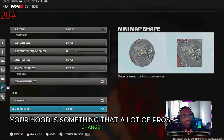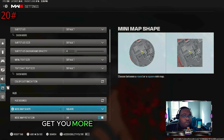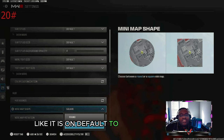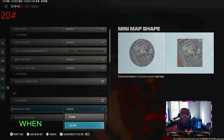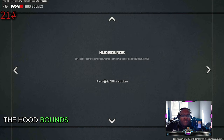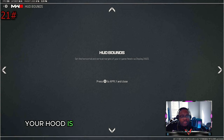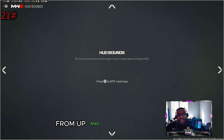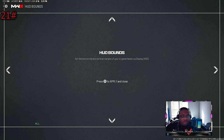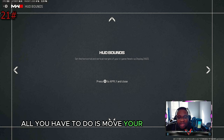Your HUD is something a lot of pros change that most players don't know about. Change your minimap shape from round to square — you can see more area with a square than a circle. Make sure minimap rotation is turned on so it rotates as you move. For HUD bounds, most pros bring it all the way in to the tightest limit so your HUD is as close to your face as possible, meaning you only need to move your eyes slightly to check your minimap instead of turning your head.